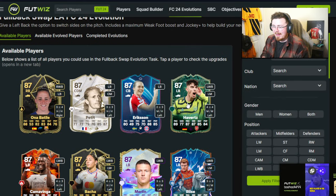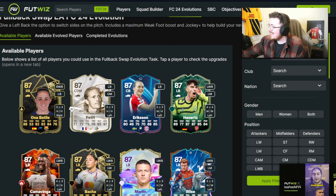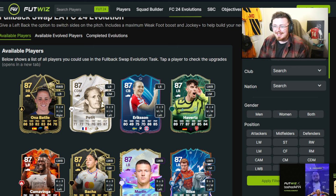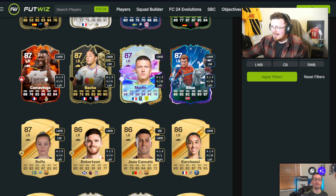Havertz! There's no way. Kai Havertz fits this evo — I need to see this first hand, I'm changing accounts right now. This could be the biggest evo yet because this Kai Havertz card, a lot of people love it. I'm an Arsenal fan so I'm going to be buzzing. We've also got Petit, Jonatan Risa, Kamavinga.